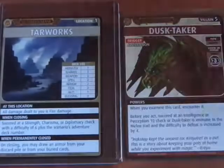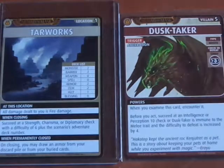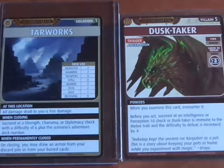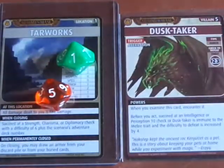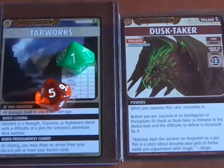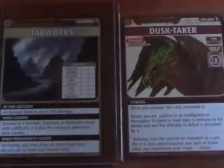The Dusktaker requires you to succeed at an Intelligence or Perception 10 check before you act. I have a Blessing of Ra, which I'm going to use, rolling 2d10 for my Intelligence check. I rolled a 5 and a 1, totaling 6 — I could get that up to an 8, but I needed a 10. So the Dusktaker is immune to the melee trait and the difficulty to defeat is increased by 4. No bueno.